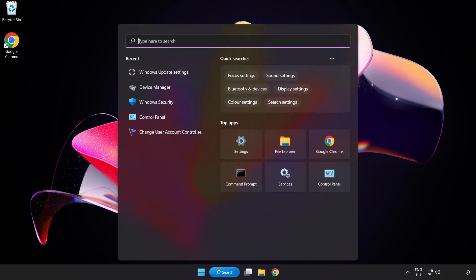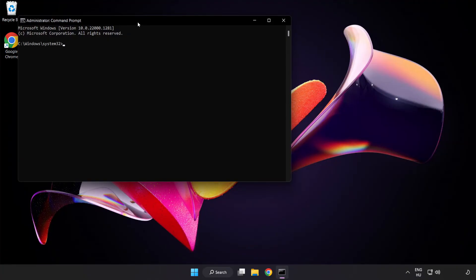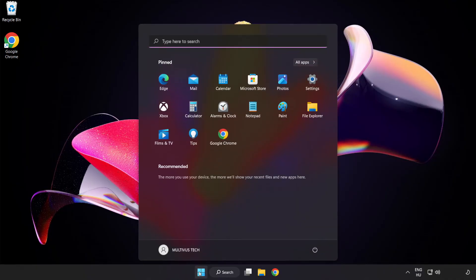Click the search bar and type cmd. Right-click Command Prompt and click Run as Administrator. Type sfc /scannow and wait. After completed, close the window and restart your PC.